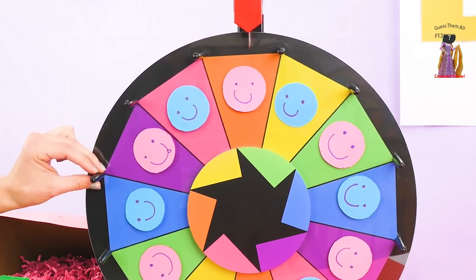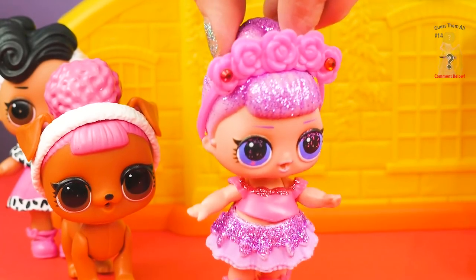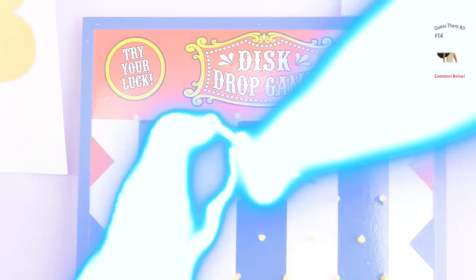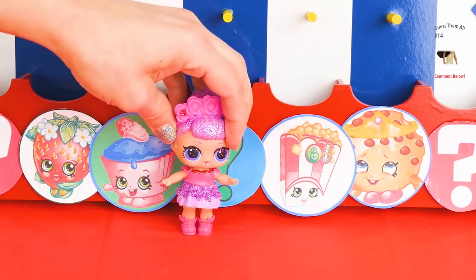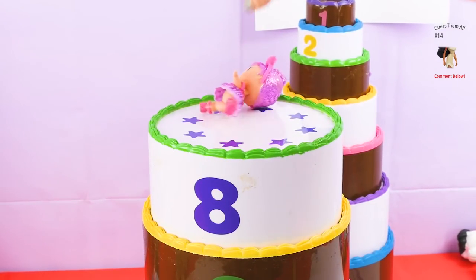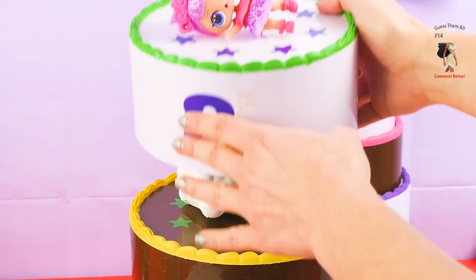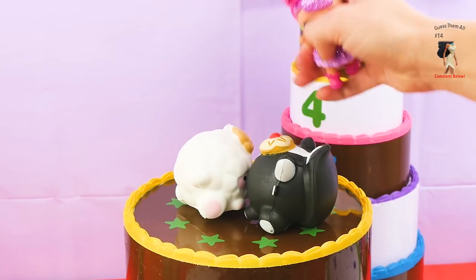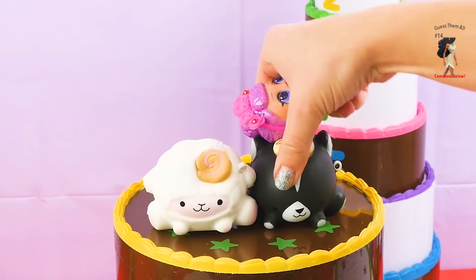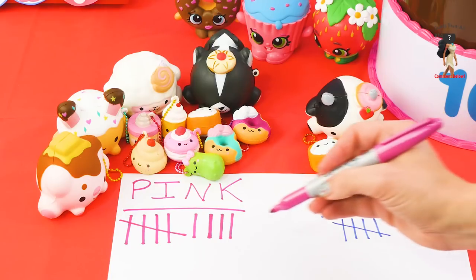One, two, three! Pink! I believe it's my turn now — Sugar Queen! One, two, three, drop! Looks like I got Poppy Corn, which means I get to open the cake! Let's see what's at number eight. I bet Pink is gonna win for sure! It's a skunk — but she doesn't stink! And a little sheepy-sheepy! Are these Smushy Mushies? Team Pink gets another two points! Nice one Sugar Queen!